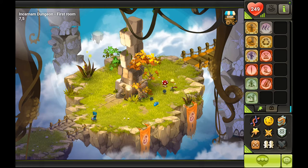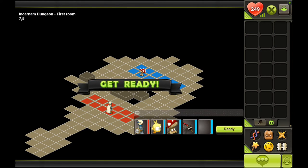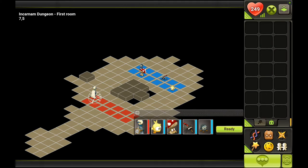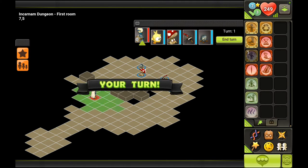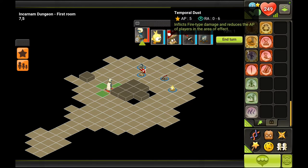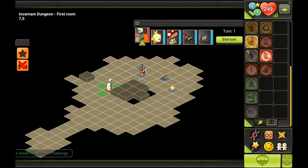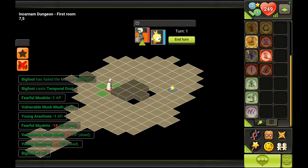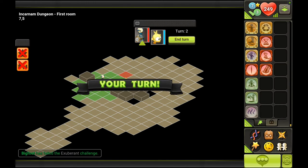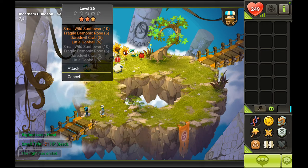First room — easy monsters, a couple of Arachnese. Let's take a look at our new spell, Temporal Dust: 5 action points, fire-type damage in the Area of Effect, and it reduces action points. Let's cast it here and see what it does. One-shot kill! And the tofu — you're done. First room clear, on to the second.